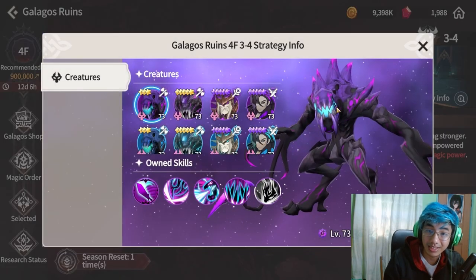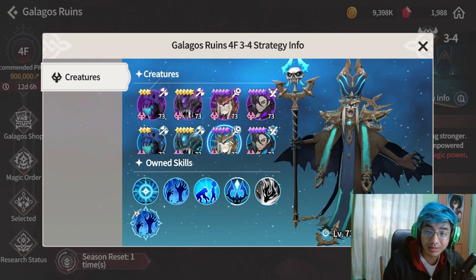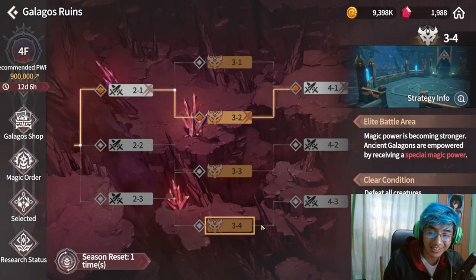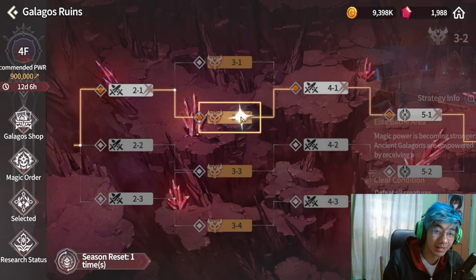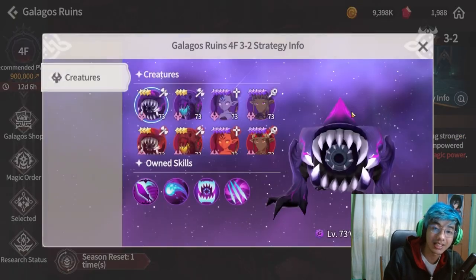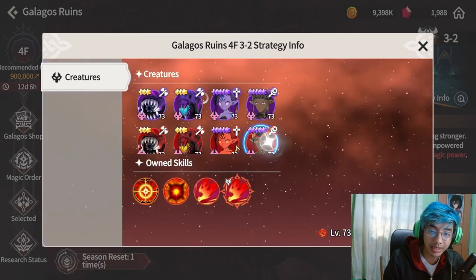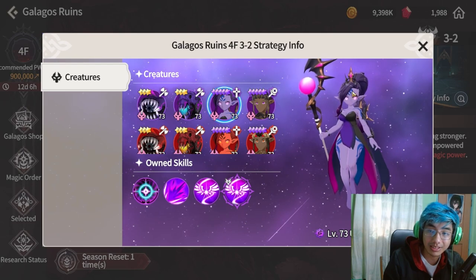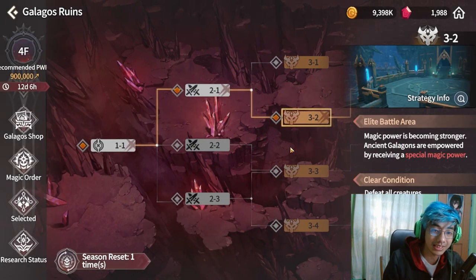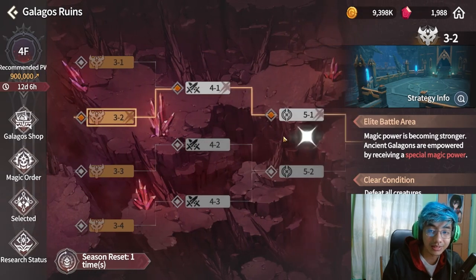The Water Lich stage hits really, really hard, especially when they all clump up — another skip. The easiest stage I found in stage 3 is the one where you really just need immunity, and if you have strip, bring that as well. That's how I planned out my floor route — I went through the easier stage, and by the time I was near the boss stage, I didn't want to fight another elite.